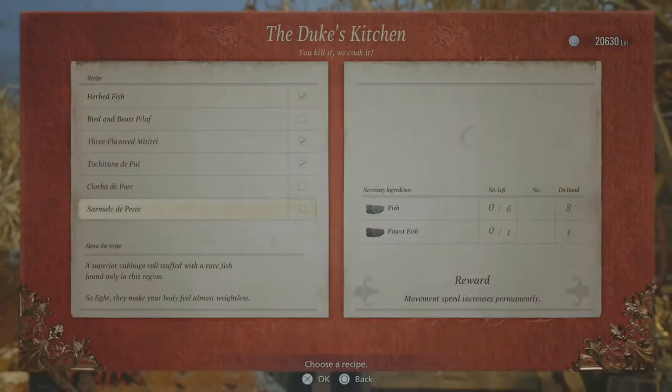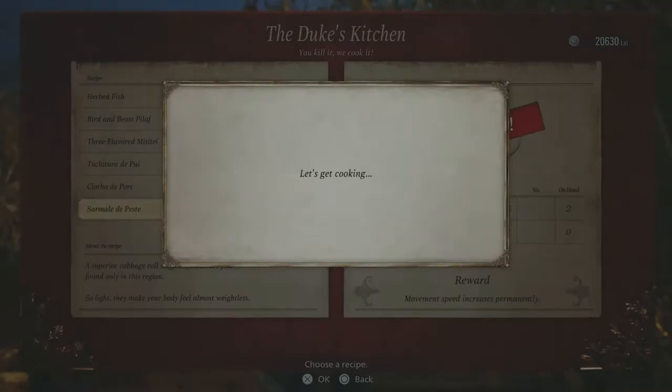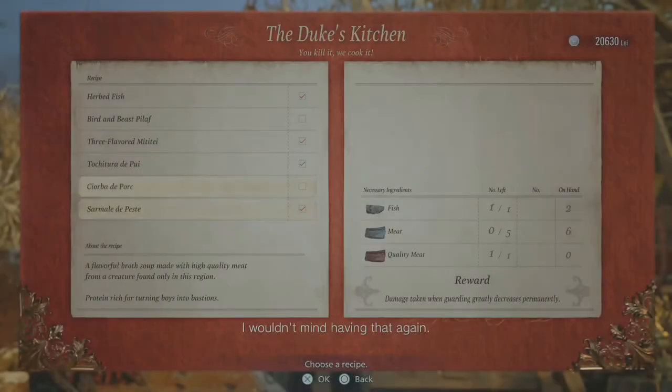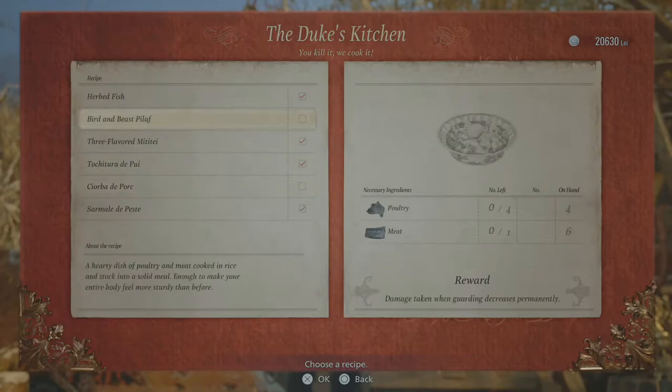So I did get some more of this stuff. We've got enough fish now. Movement speed increases permanently — sounds fantastic. Movement speed increased permanently. I wouldn't mind having that again. And we do have enough meat now, because I killed those goats.